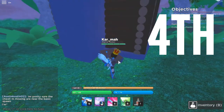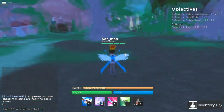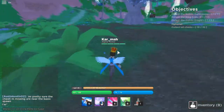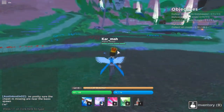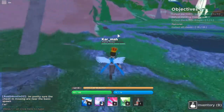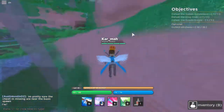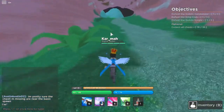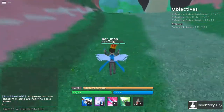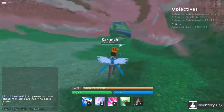Third chest — easy, easy, easy. Next one. Right behind this house, fourth one down. A lot more to go. Fifth one down, 13 more to go.